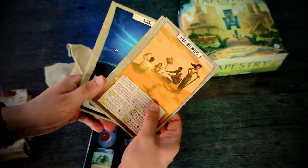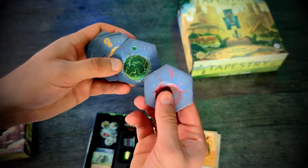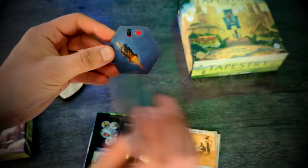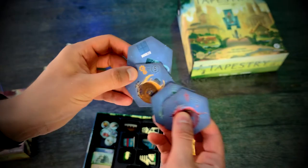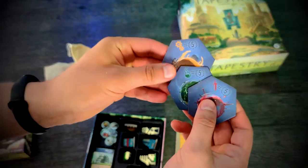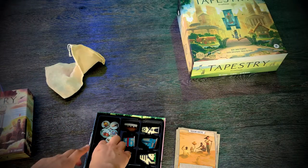Opening the lid, we have first of all 10 new civilizations — we'll get to those soon. There are also new cosmos tiles: one is an extra tile to replace a misprint from the base game, one allows you to build a monolith in your city, and three extra tiles that give you victory points based on progress on your tracks.